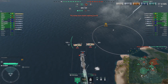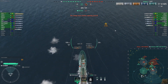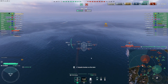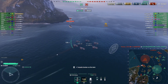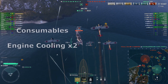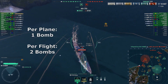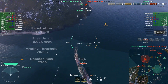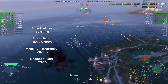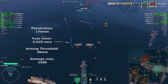Bombs. Capabilities: First of all, these use armor-piercing bombs. I have a video already about how to utilize armor-piercing bombs — I will put a link in the description below. There are six planes in a squadron with two in each attacking flight. Consumables: two engine cooling. There's one bomb per plane with a total of two bombs in a flight. Excellent penetration tier of 174mm. Fuse timer is 0.025 seconds.